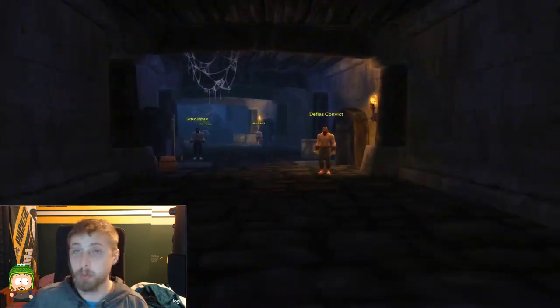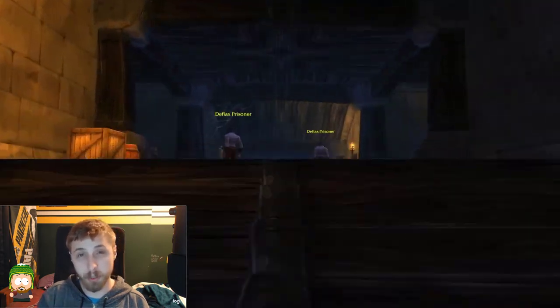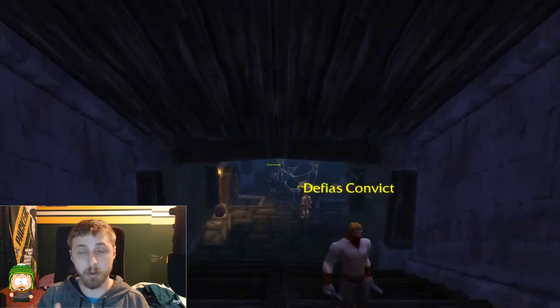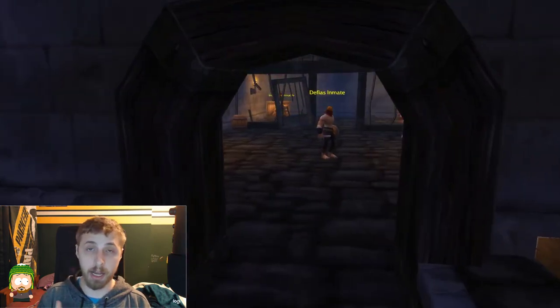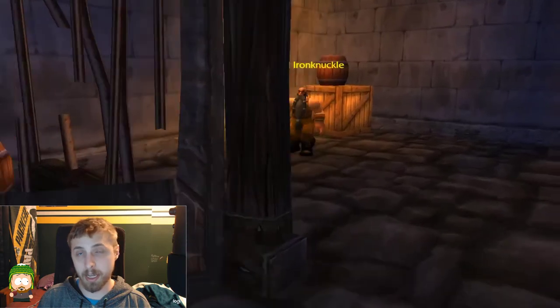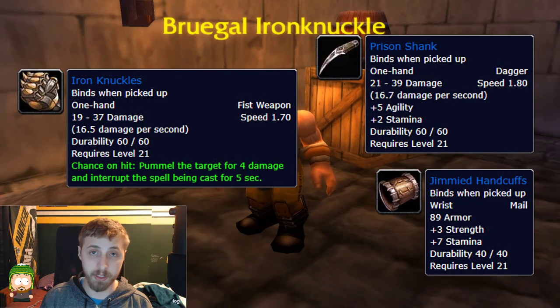Now that you've cleared that wing, turn around and head down the other way. Once you go down the stairs, make sure you clear all the rooms because the first room on your right is where you can find the rare spawn. The rare spawn's name is Bruegal Ironknuckle — he doesn't have any special abilities, but he drops three nice pieces of loot, so make sure you check if he's there.